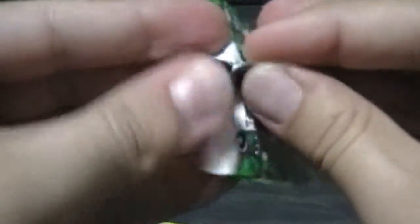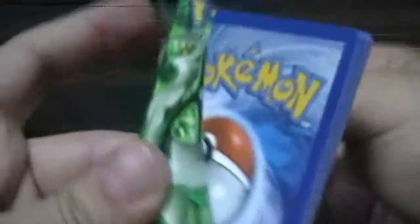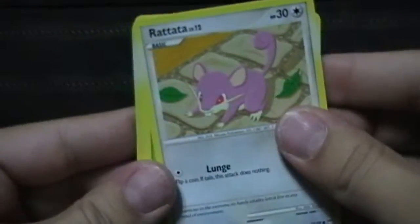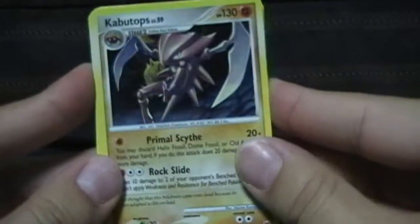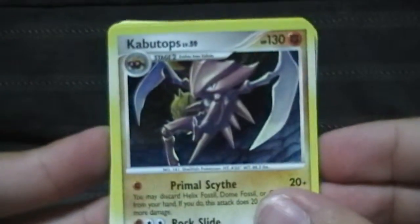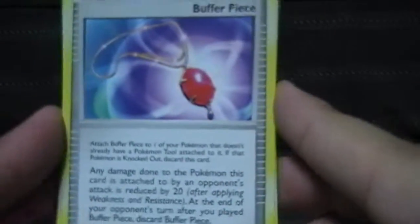Grass-type Arceus. Bronzor, Rattata, Tangela, Gastly, Burmy Trash Coat, Reverse Pichu, and a Kabutops. I am a sucker for anything with blades for arms — that's pretty nice artwork. A Ponyta, a Sableye, and a Buffer Piece, which is a tool I have not seen.